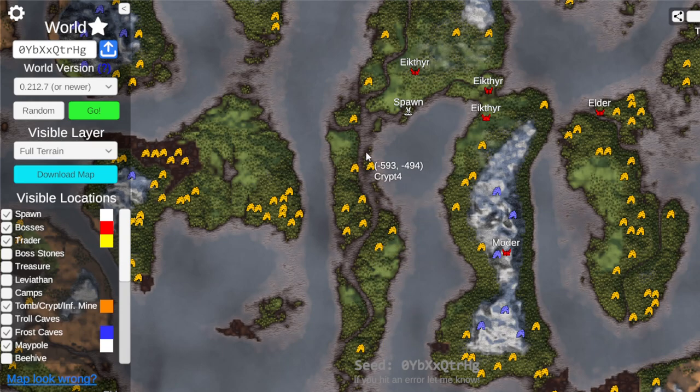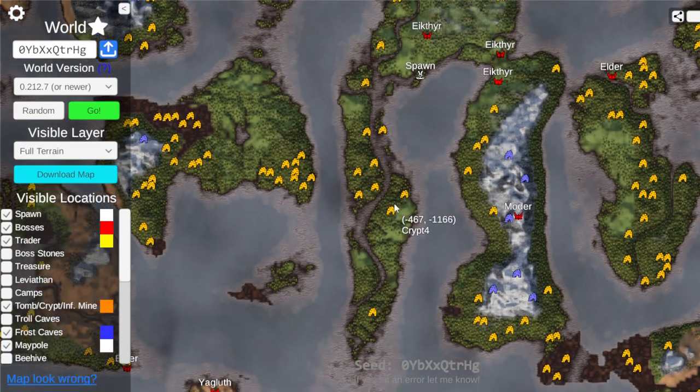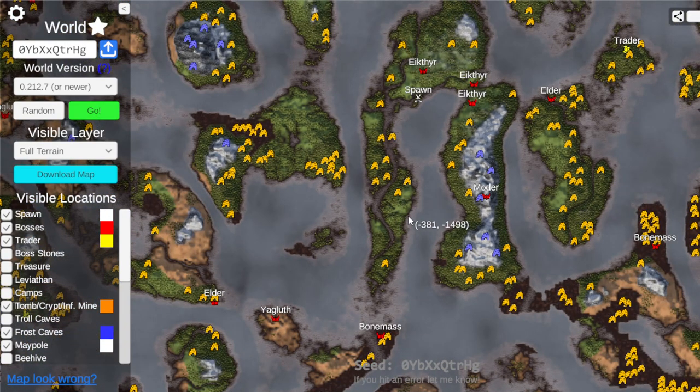Bronze grind, never easier with this — so convenient. You're going to find all sorts of coastal mats up along this island area. It's going to be so smooth.